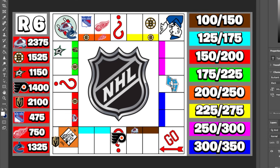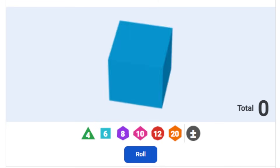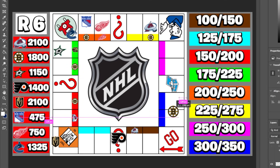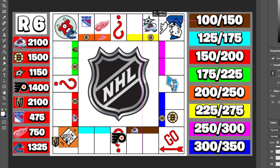Colorado rolls five and owes Boston $275. Boston rolls six and claims one of the most lucrative spots — blue spaces — costing $300 to buy but paying $350 when landed on. Dallas rolls six and owes Boston $275, dropping below $1,000, while Boston climbs to nearly $1,800. Philly rolls six and lands on the wheel of chance again — this time they owe $50 to everyone, losing $350 total and dropping to $1,050.